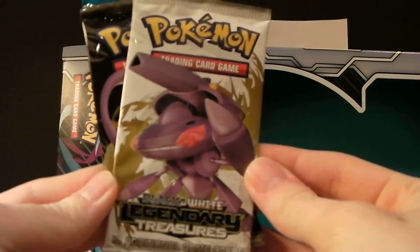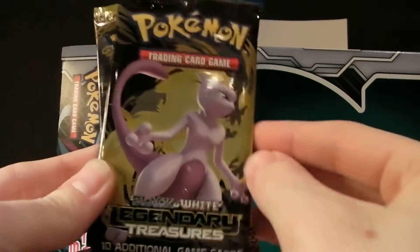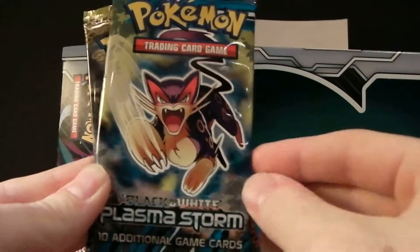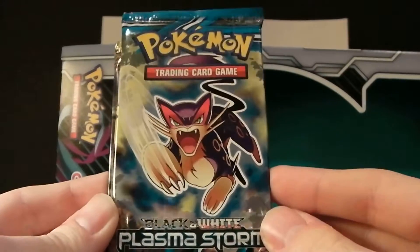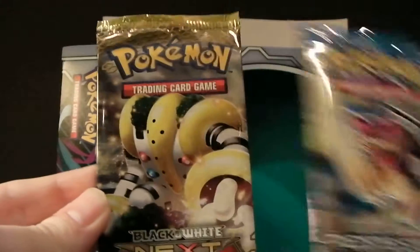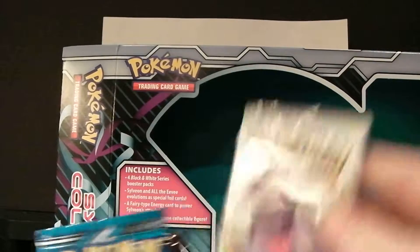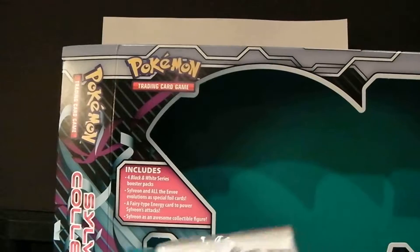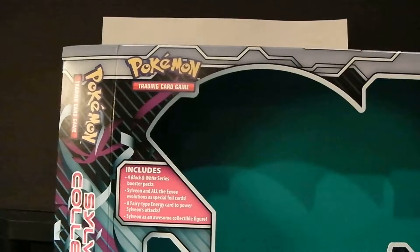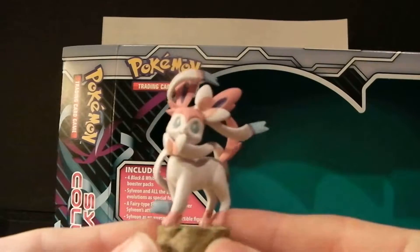We have a Legendary Treasures pack with Genesect on the front. We have a Mewtwo Legendary Treasures pack. We have a Leopard Plasma Storm Black and White pack. And a Black and White Next Destinies with Regigigas on the front, so that's pretty awesome. She's gonna open up the Genesect pack and I'm gonna open up the remaining three, hopefully getting some good stuff. And here's the Sylveon toy — pretty nice.